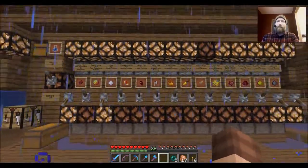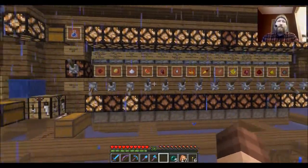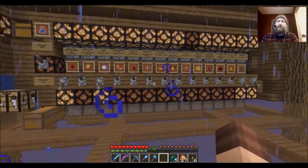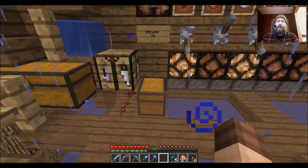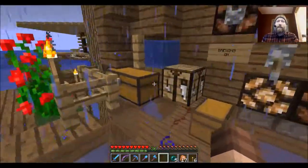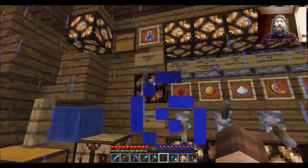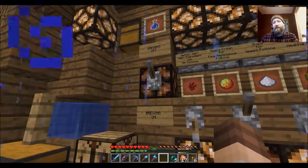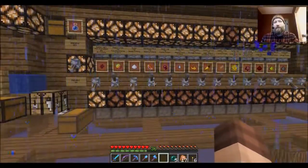This is what I call a multi-batch brewer. As soon as you turn this thing on — I have a lever right here, brewing off, brewing on — once you turn it on it will just continue to make batch after batch and put them into this bottom chest down here, which is the output chest. Let's go ahead and turn this on. You'll hear a chime that will indicate that the first brewing batch has started — there's the chime, so now the first batch has started.